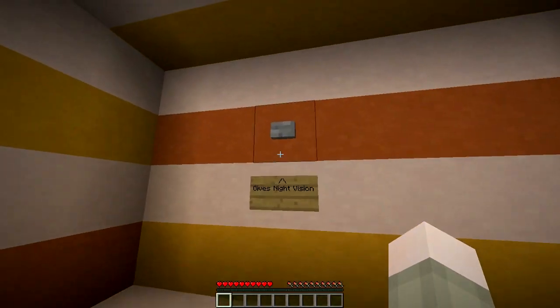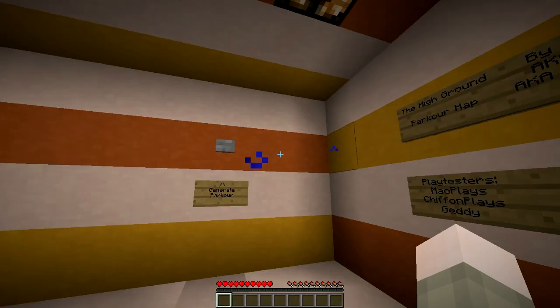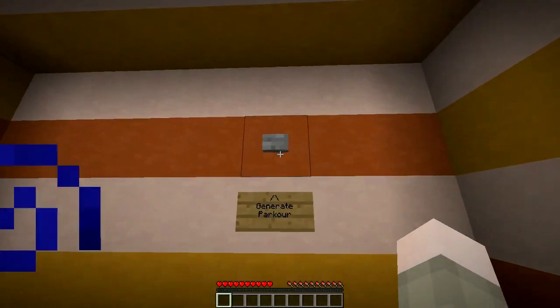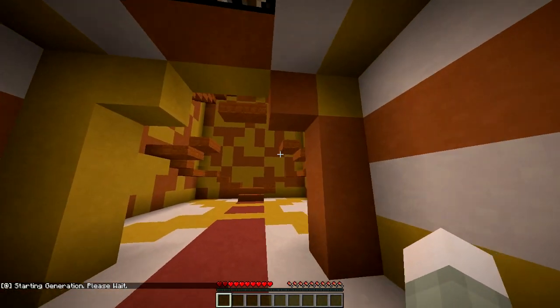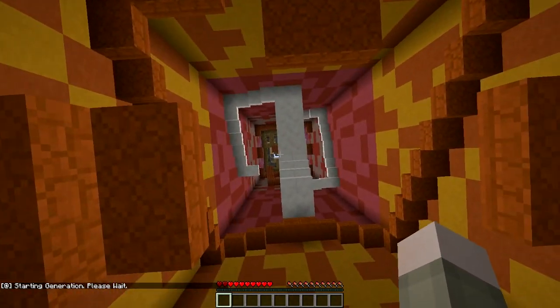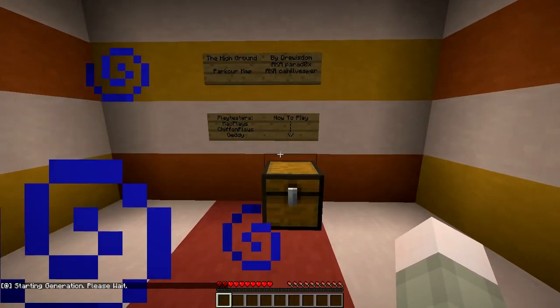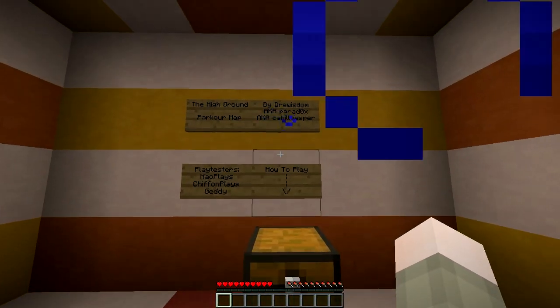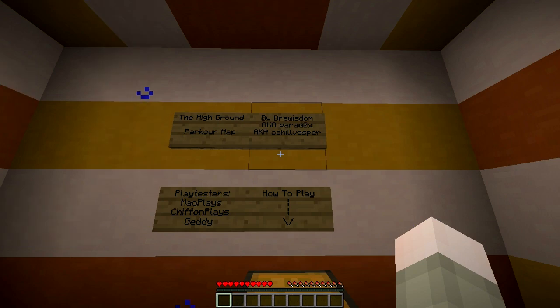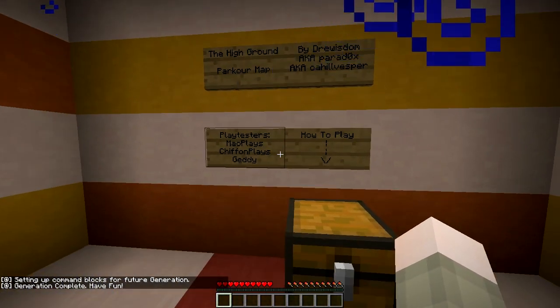I'm gonna go ahead and give myself some night vision — perfecto mundo. I'll press this button first before reading the how-to-play. Generating parkour — the parkour is now generating, look at that go, that is awesome! I'm gonna go ahead and read the how-to-play book now just so I know what's going on. The map was made by these beautiful people on screen and tested by these other daring souls.